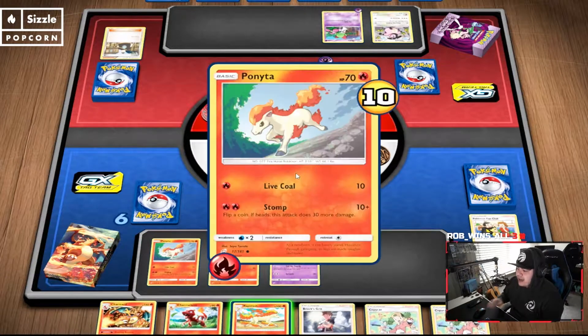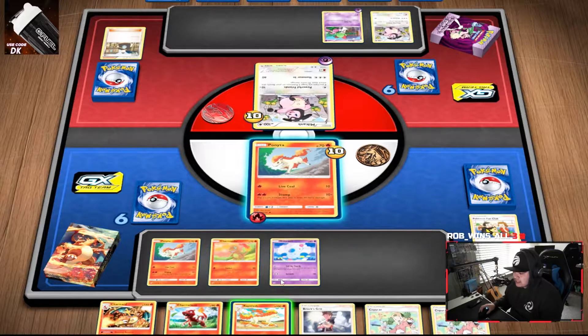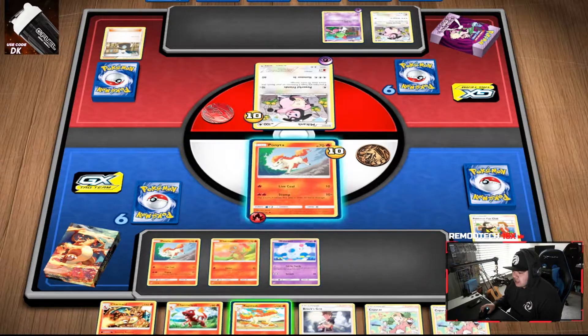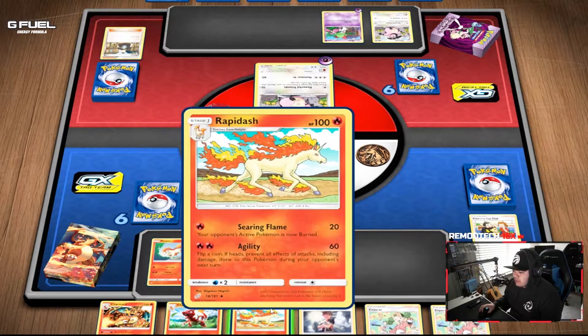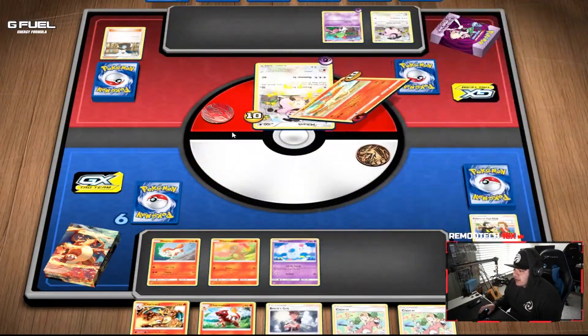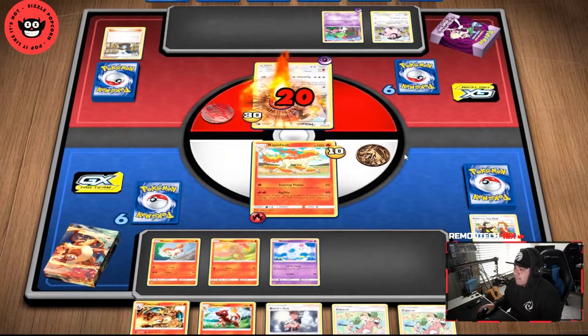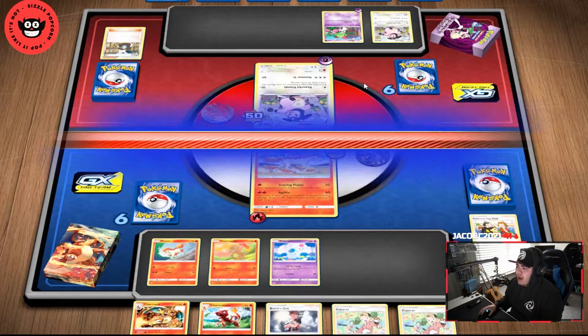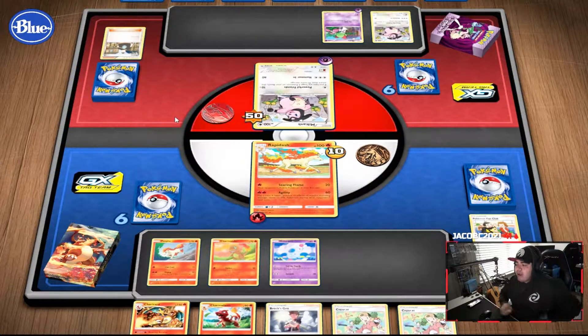I don't have another fire energy. I would use Copycat but I have too good of a setup — I literally have the lineup here. So I think what we do is throw Rapidash on Ponyta and then go ahead and hit a Searing Flame. Your opponent's active Pokemon is now burned — so yeah, that's good. Rapidash is gonna go in and do some work. He solved his burn with a coin flip — I never get those coin flips. That luck with coin flips is nuts.